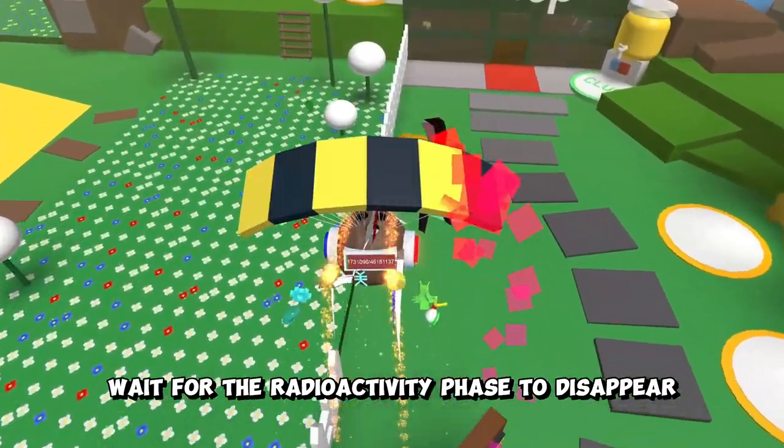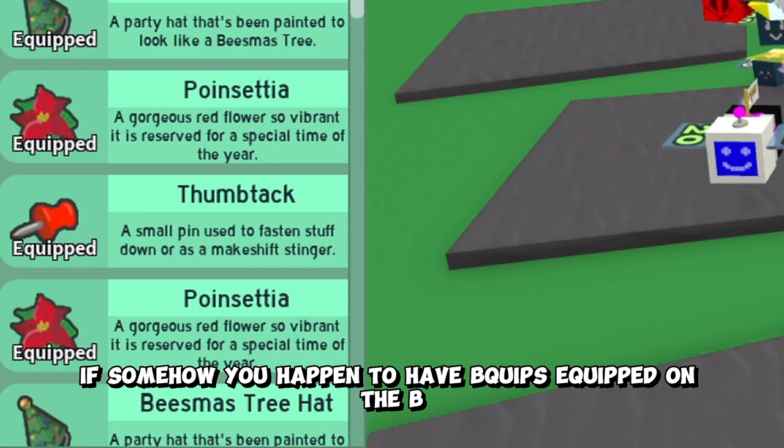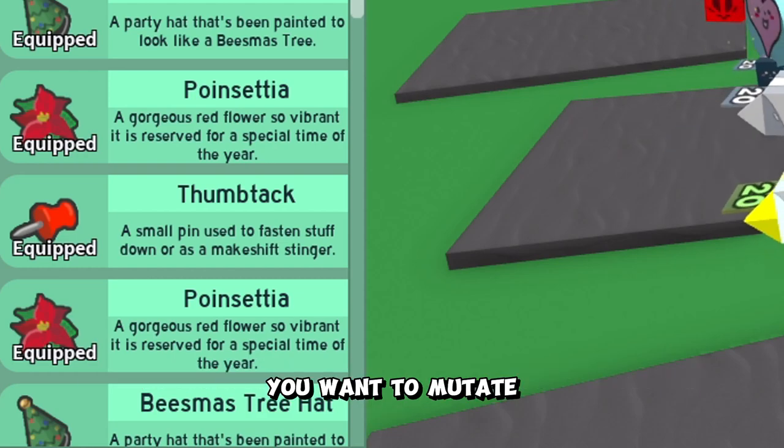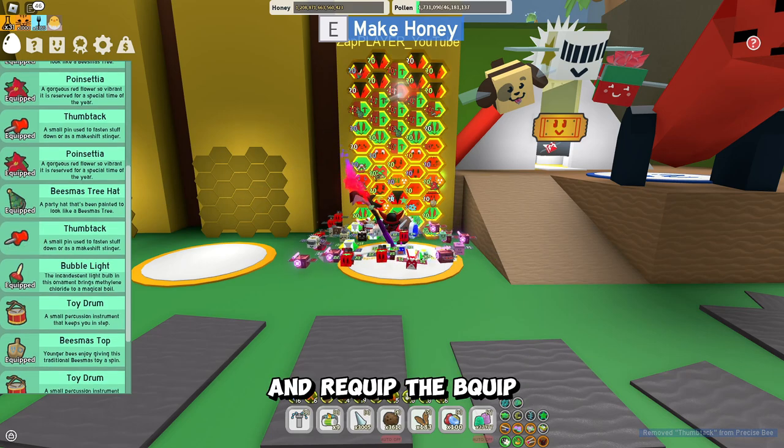Wait for the radioactivity phase to disappear, then you can make it gifted. If you happen to have bee quips equipped on the bee you want to mutate, when you mutate a bee that has a bee quip equipped, make sure you revisit the catalog and re-equip the bee quip.